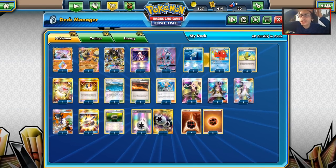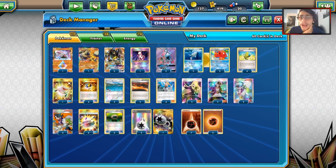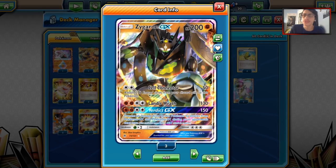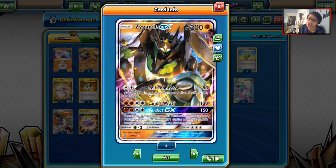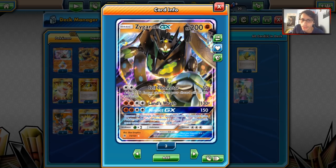Welcome back to a brand new PTCGO Forbidden Light video. Today we're taking a look at the brand new Zygarde GX. This is a pretty strong card, and I like it quite a bit. It is another fighting type GX, so we can add that to the list of ways that Zorch GX is going to struggle in the metagame. Zygarde GX is a very cool card — its main attribute is mostly that GX attack, which we'll talk about in a minute, but we also have some other good things going for it.